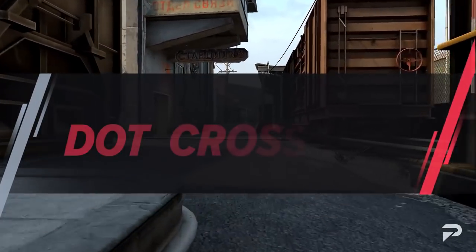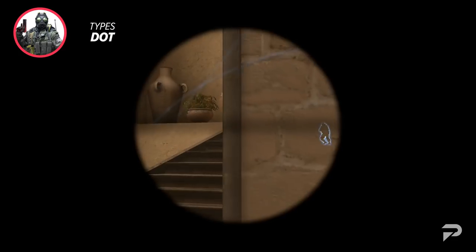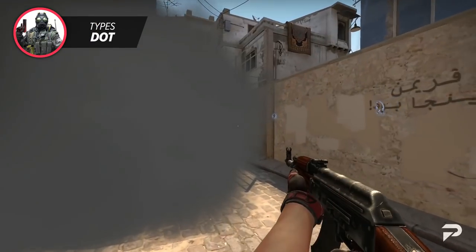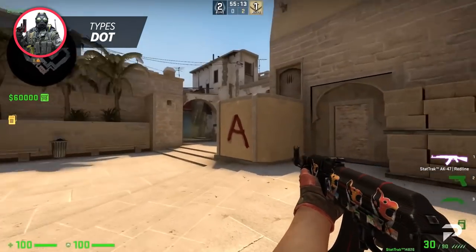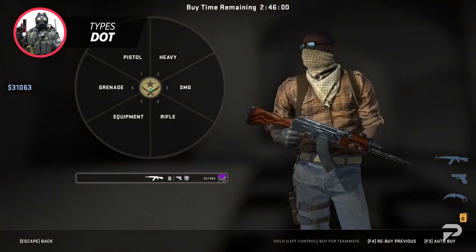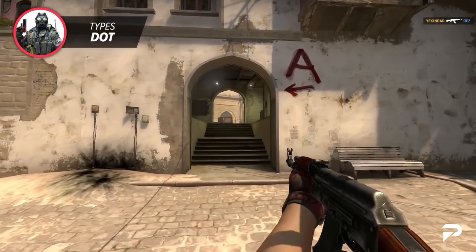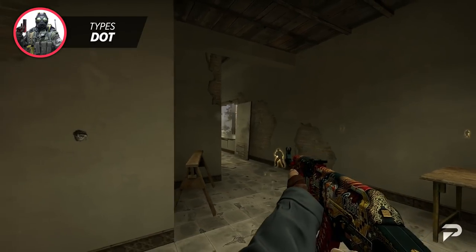The first crosshair type we're going to be talking about is the dot. Dot crosshairs are not very popular in the pro scene, but quite a lot of casual players use it, mostly because of Scream popularizing it early in his career. Even at the end of his CS career, he already moved away from it. The only known pro that's still a hardcore dot supporter is Fluscha, and he's not exactly known for his aim. The dot crosshair is just not that practical — it's really easy to lose track of, and spraying with it can be a complete nightmare. The dot crosshair is just way too inconsistent for many, and I'd advise only using it if you're really feeling it that day.